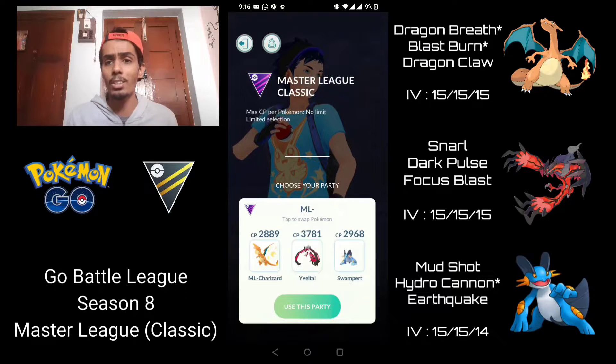The reason I chose Charizard in the lead is because it's very versatile, especially with Dragon Breath as its fast move and Dragon Claw for coverage against dragons. Also, because of the Fire typing, it's going to help resist the Charmers — providing coverage against something like Togekiss or Sylveon, which Yveltal would really struggle against.